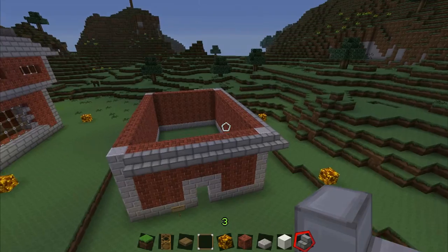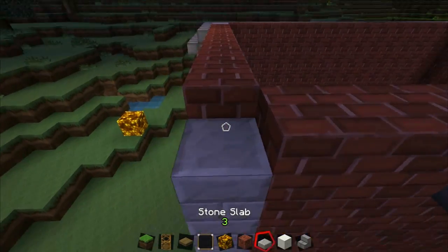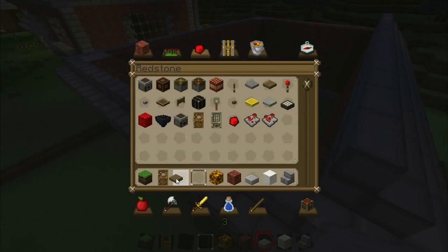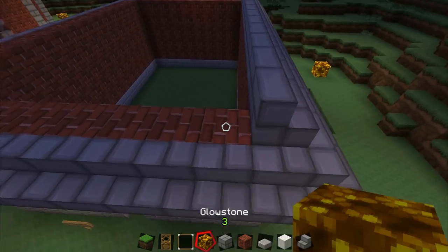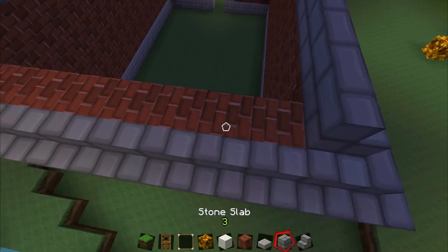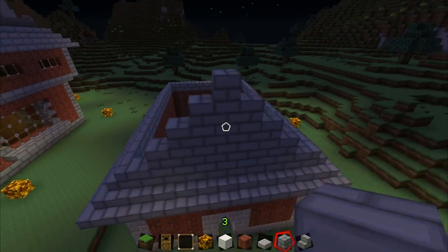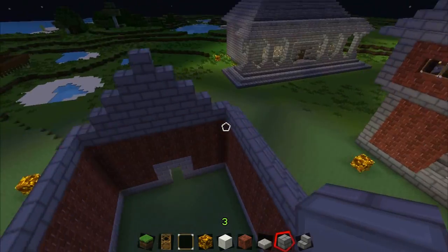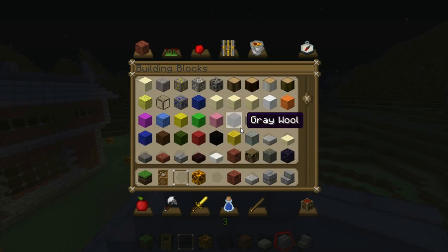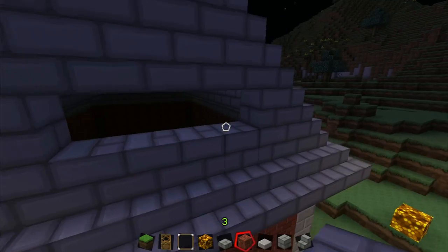Once I had the walls completed I began working on the roof. For this roof I wanted to do it slightly different — I wanted the roof to go to a peak, so it'll peak up to one point. Compared to the bank where it peaked like a pyramid, this one will peak on just two sides and the front and back will be flat-faced. I'm starting to build up and placing down the steps, and we're going to follow that shape with the stone brick steps.